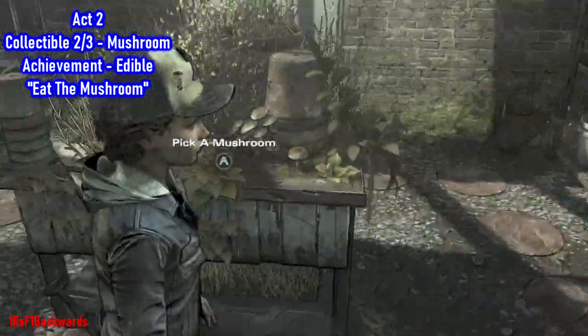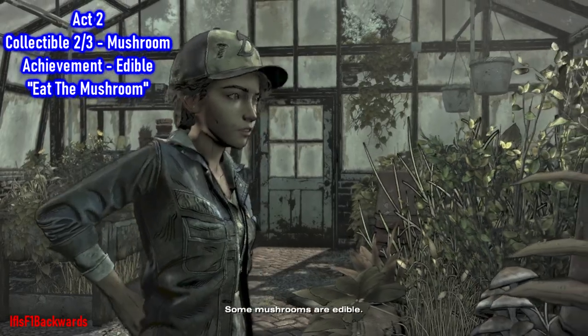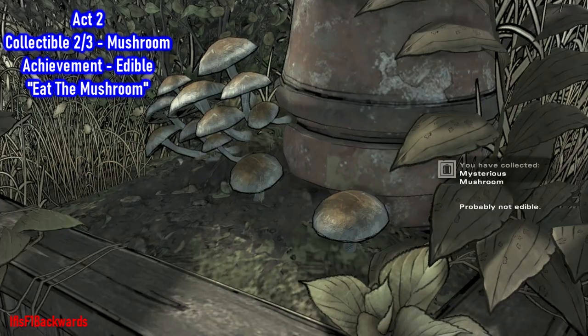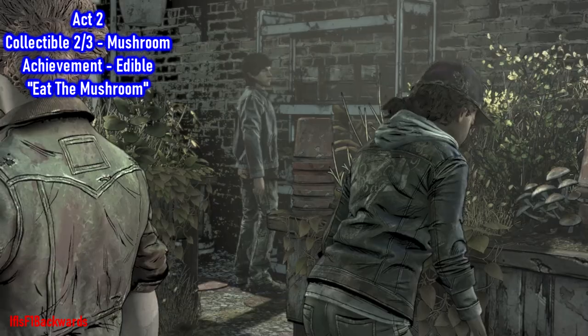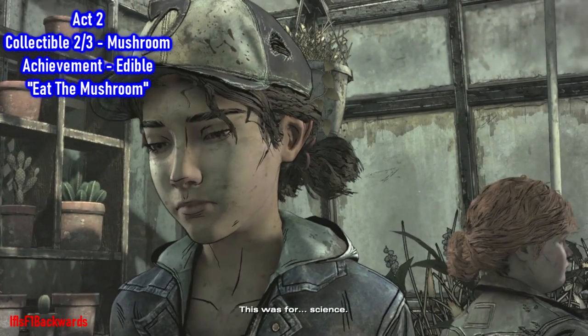Once you are inside and you get rid of a couple of the walkers, directly behind Ruby there is a mushroom — go ahead and pick that up for the second collectible out of three. Then press A again to eat the mushroom and that will give you the Edible achievement.